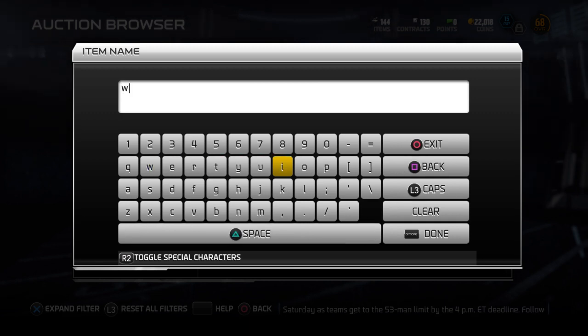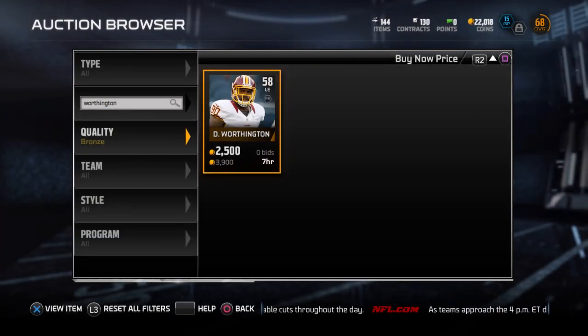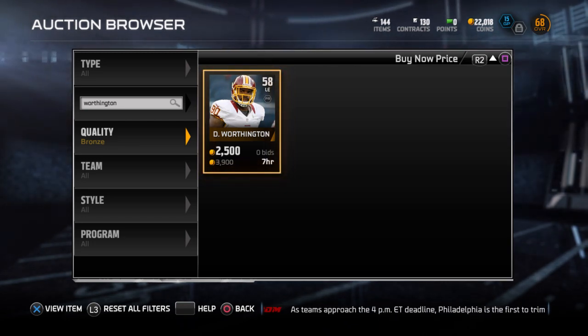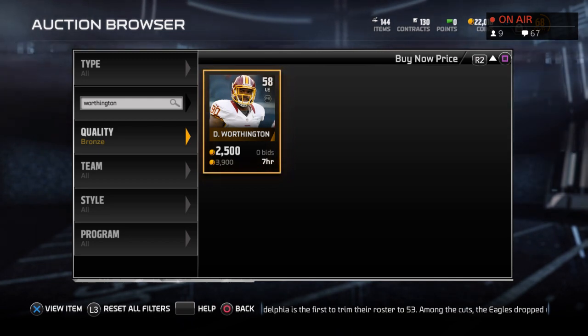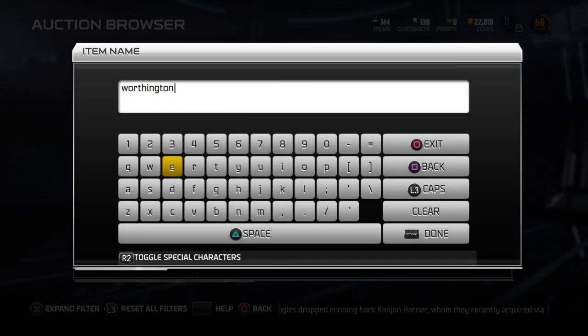I hate looking up bronzes - there are just so many of them and you never know which ones are valuable or not. Look at this one - that one silver player sold for 900, and then look at this random bronze player. I'm going to put him up for 2500 coins. The pack cost me 2500, and this one player alone is going to earn my coins back and I'm going to end up making a profit off the pack.